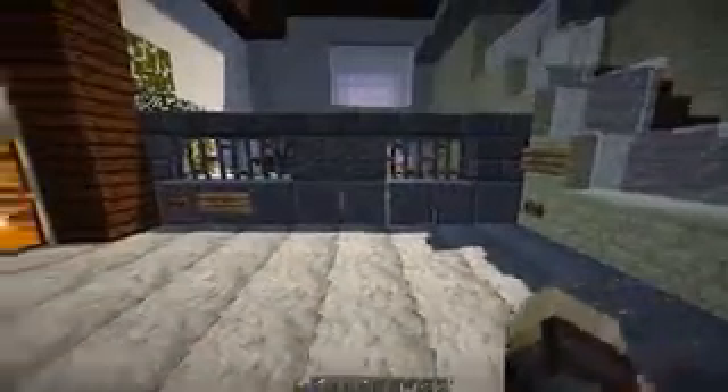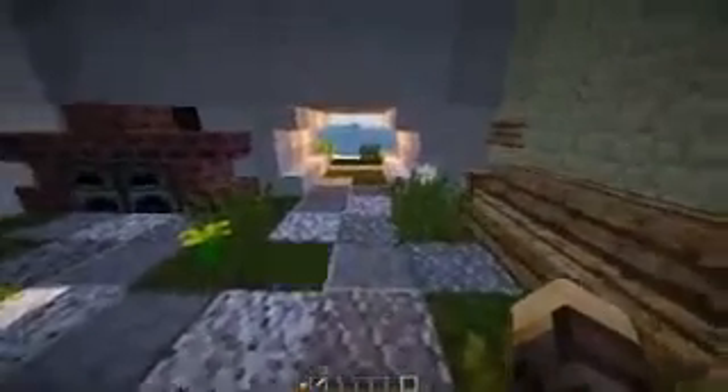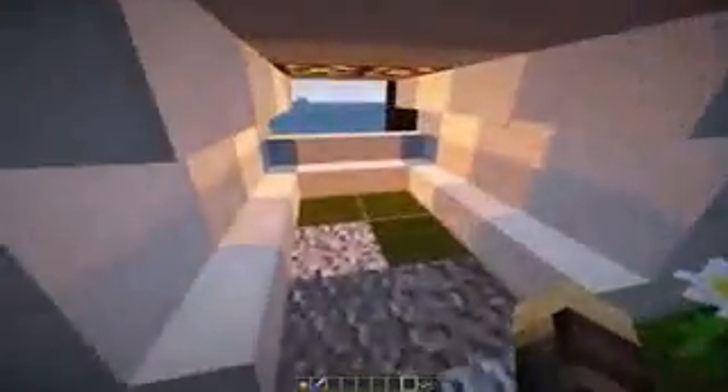Moving on, there's another button that opens up a private area in the middle of the map. We have a grill on this side, which is just a regular furnace system. There's a button that allows us to get a crafting bench up from the ground, and turning it off sends the area back and returns the crafting table to its original grass block state. There's also another button to manually open and close the garden gates from inside and outside.